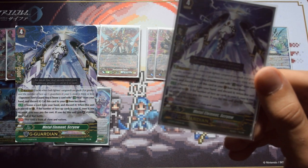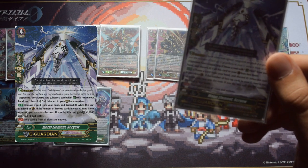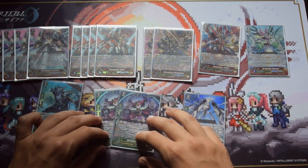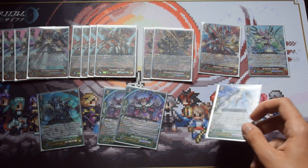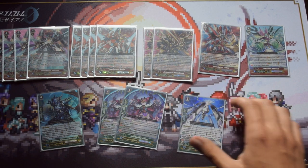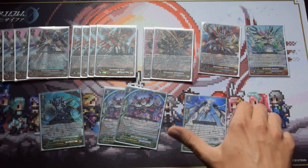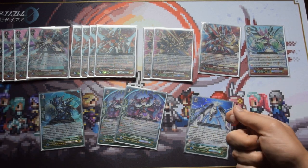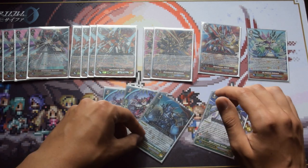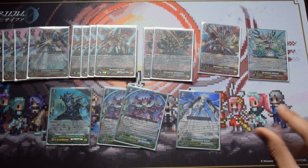Finally we have Metal Element Screw. Screw's effect is when you guard with it, if you have at least one face-up G unit, you can discard a card to get plus 10k shield. I only run one Screw because the deck doesn't generate much hand advantage and I run draws to convert them into 10k shields. Don't forget you need a face-up G unit first — either from a previous stride or a previous G guard — before you can activate the plus 10k bonus; otherwise it's just a 15k shield.